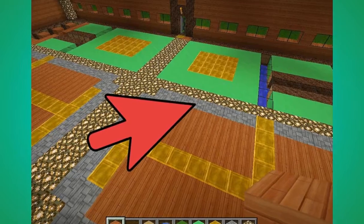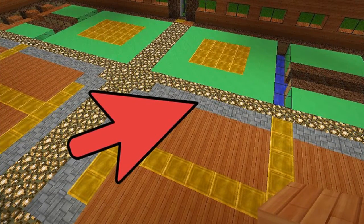Number 8. Dig out the space on your floor and replace it with any nice block you would like.